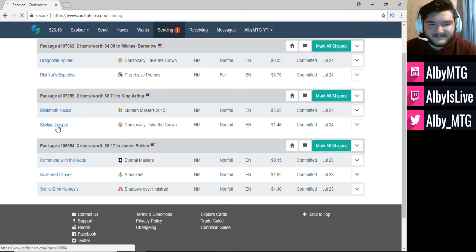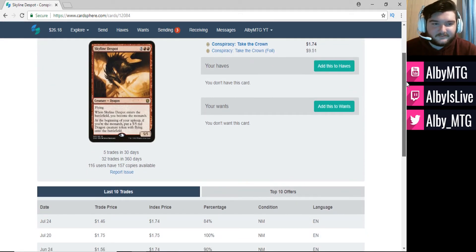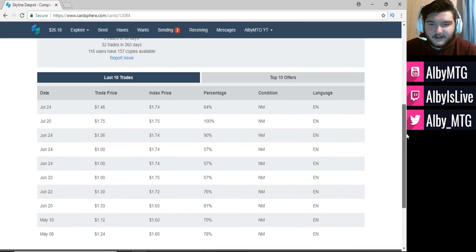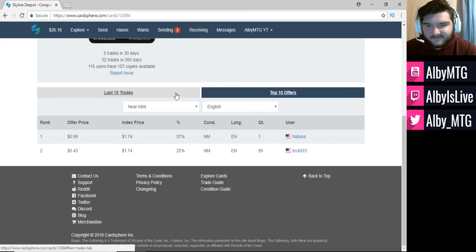Next card is Skyline Despot at $1.74 index price; I traded mine off at $1.46, which is above the 80% mark — perfectly fine with me. Some people are trading them around 57%. The next closest offer was about $1 on the top offers, so I'm getting almost 50 cents more by sending it to this person.